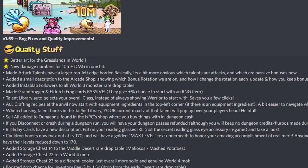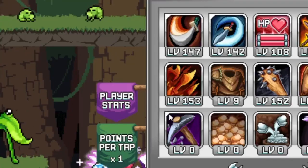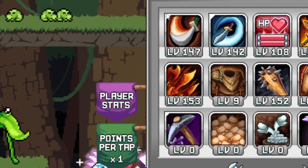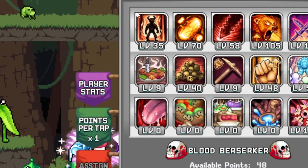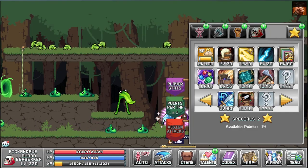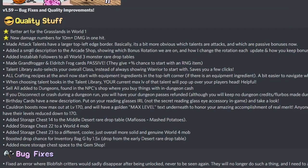Attack talents now have a larger top left border — basically it's a bit more obvious which talents are attacks and which are passive bonuses. That's not that big of a difference. I guess it's a tiny bit bigger. This one is the same... this one is like one mouse width, this one is smaller, this one is really tiny with soft edges. I don't really know why we have three versions of them now.